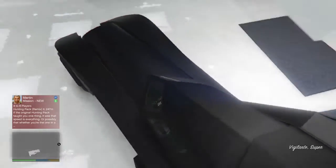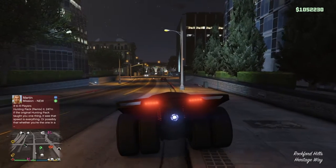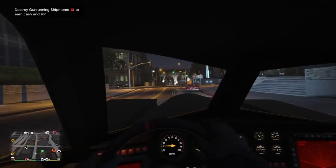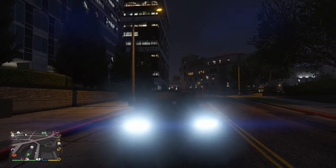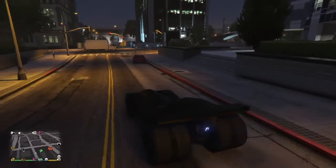I'll drive the Batmobile around the block, bring it back, then get the other one and drive around the block and take it back. This is what the Batmobile looks like inside — it's pretty nice. You can have headlights, or I usually go flat like this.